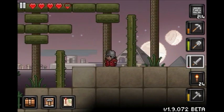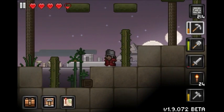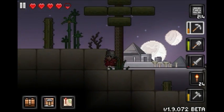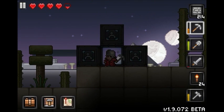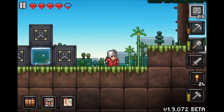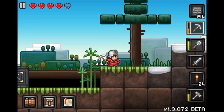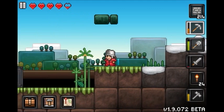One thing I'm sad about: these are the new palm trees, and if you've been watching my Junk Jack series, you know I love using palm trees as poles for things. Now you can't. A new thing with trees is they have decaying leaves — you break the trunk and the leaves slowly decay on their own.